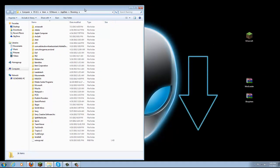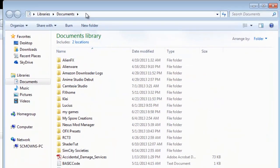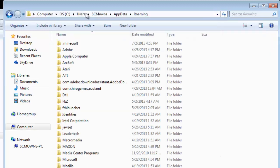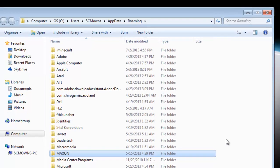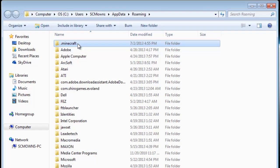For Mac users, I don't really know how to do it for Mac, but I'm gonna find a text tutorial — links in the description for Mac users. There are two different ways to get to the Roaming folder: you can go to Start, then Documents, and backspace the path at the top and type %appdata%, press enter, and it'll take you to the Roaming folder. Once you locate it, click on .minecraft — this is your Minecraft directory where all your files are.